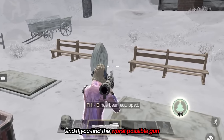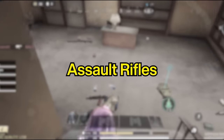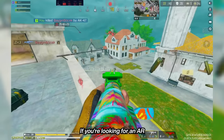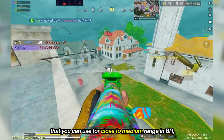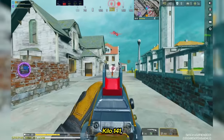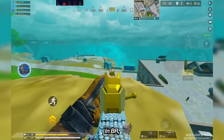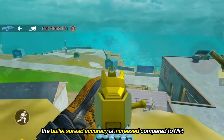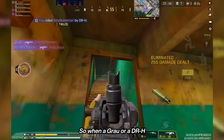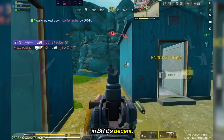If you find the worst possible gun when you spawn, take it anyway before finding something better. Now let's talk about ARs — which ones are good and which ones should you avoid? If you're looking for an AR that you can use for close to medium range in BR, then AK-47, M4, Kilo-141, Grau, DRH, and BK-57 are all good choices. In BR, the bullet spread accuracy is increased compared to MP, so when a Grau or a DRH in MP is kinda inaccurate, in BR it's decent.